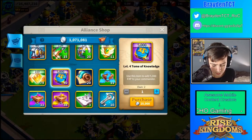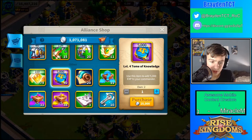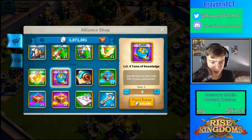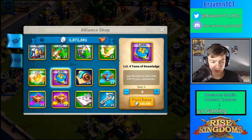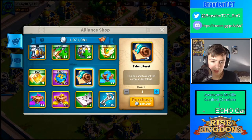Tome of Knowledges are not worth it either — I wouldn't suggest getting these from the alliance shop. If you want six of them, that's 30,000 XP, which costs the same as a targeted teleport or peace shield. However, talent resets are worth it, because every time you need to reset a talent you can get these from the alliance chest and they cost about the same — so those are a reasonable purchase.